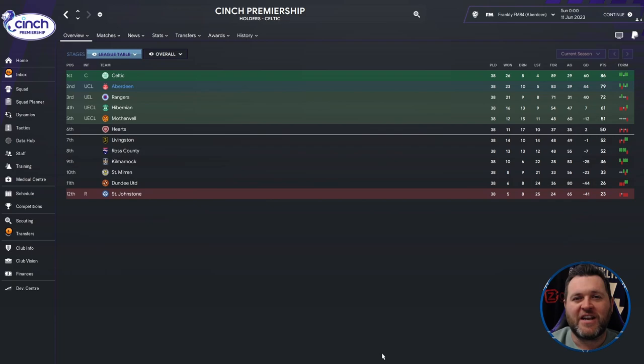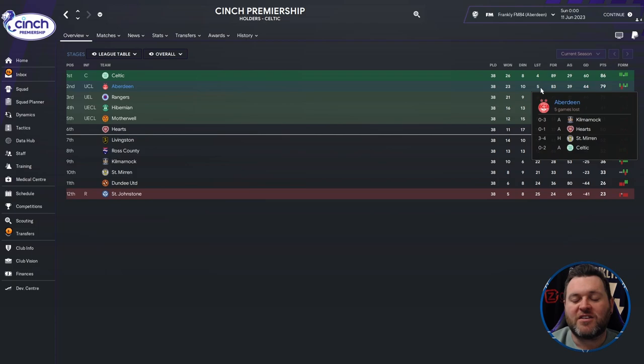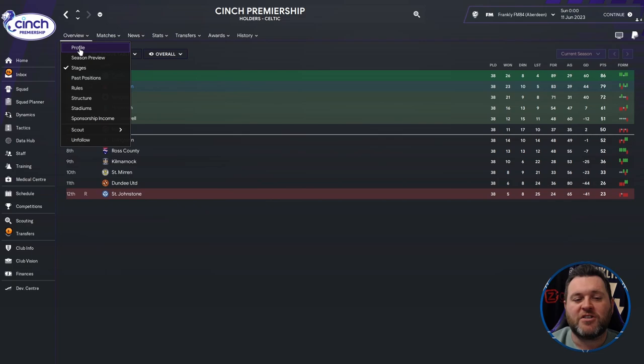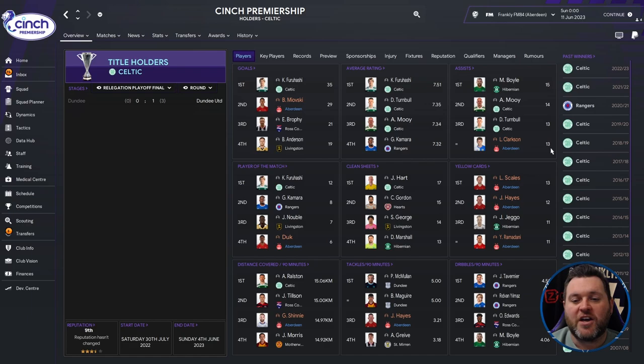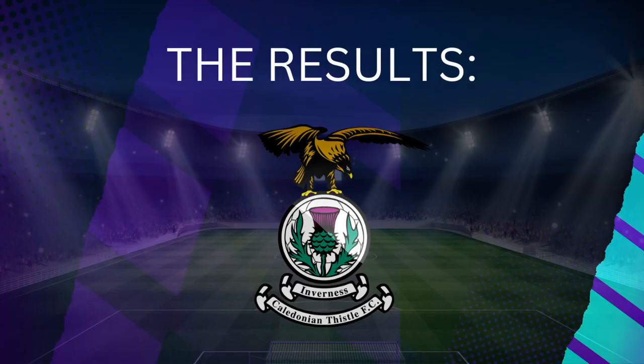Moving north of the border to Scotland, we're looking at the Scottish Premiership where Aberdeen finished in second place. They played 38 games, won 23, drawn 10, lost 5, scored 83, conceded 39, goal difference of 44, and finished on 79 points — seven behind Celtic who won the league — but they have qualified for the Champions League. On the SPL profile page, Milovski got 29 goals, Clarkson 13 assists, Duck had 6 player of the match awards, and Hayes recorded 3.21 tackles per 90 minutes. In cup competitions, Aberdeen were knocked out in the semi-finals by Celtic in both the Scottish Cup and the Premier Sports Cup.